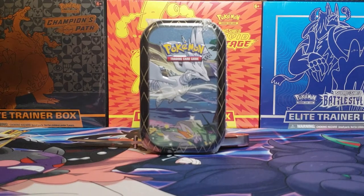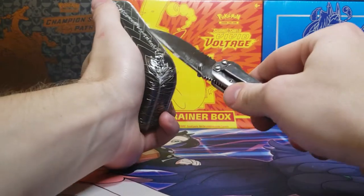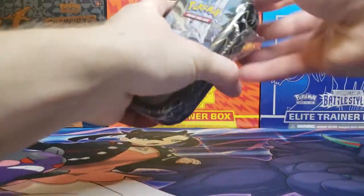Hey guys, we're back with the next Shining Fates mini tin. We got the Rusheram and Cinderace down, hiding in the corner there. Got my knife behind it, helping stand it up for the intro. And then we can open it up right away.